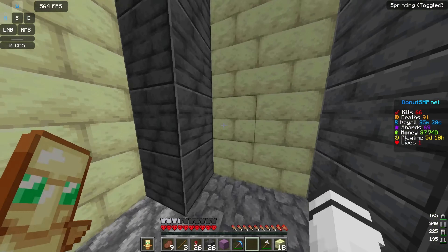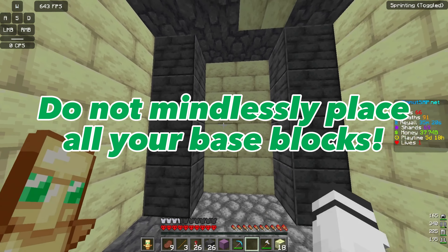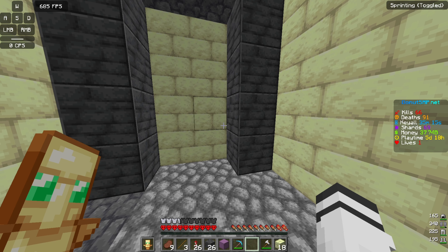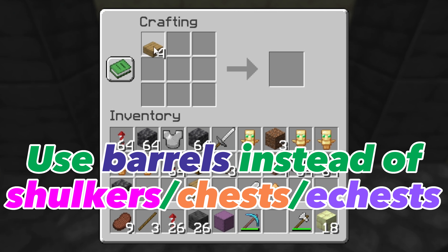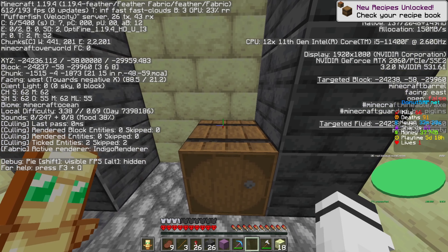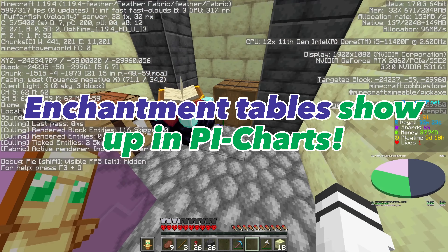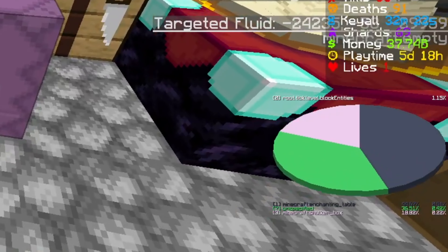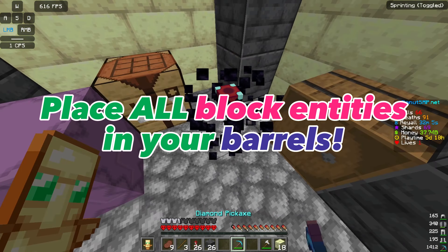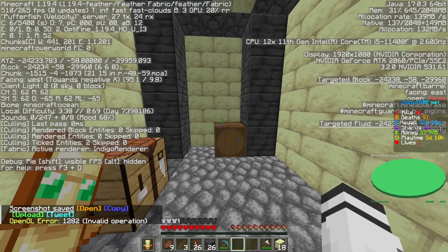When setting up your base, use barrels for storage because barrels cannot be tracked in the pie chart — even though they are a storage unit, they don't appear in it, so no one can find your base that way. Avoid enchantment tables and shulker boxes, as both appear in the pie chart's block entities. Instead, mine those and store everything inside barrels so they are completely hidden from the pie chart.